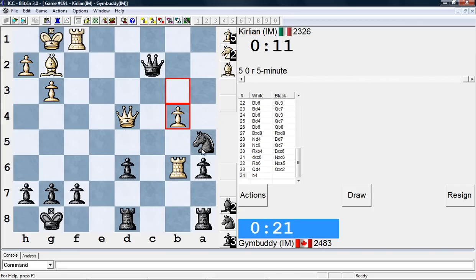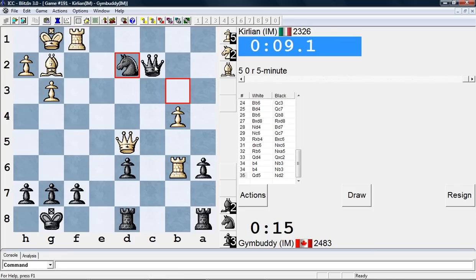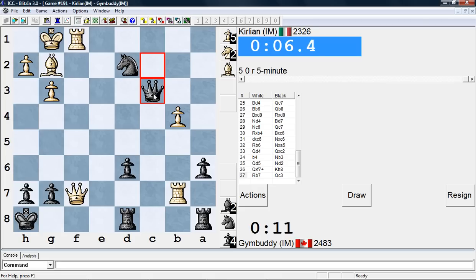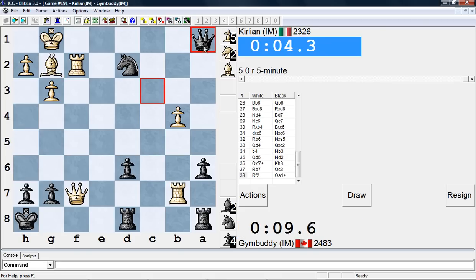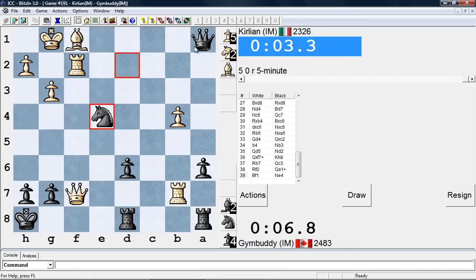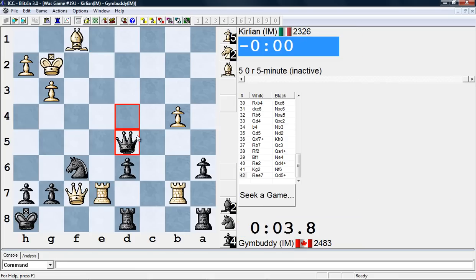He's gonna be going here. I'm gonna be playing really fast here, unfortunately. Okay, so I kind of just dropped the ball on that. This is gonna be — I think I might win this game, actually. Check. Okay, so I'm just gonna win on time. G5 check. There we go.